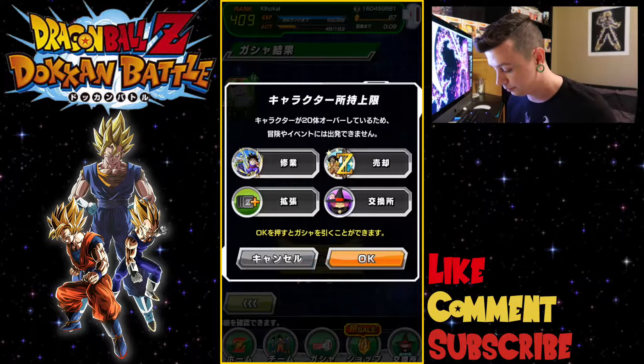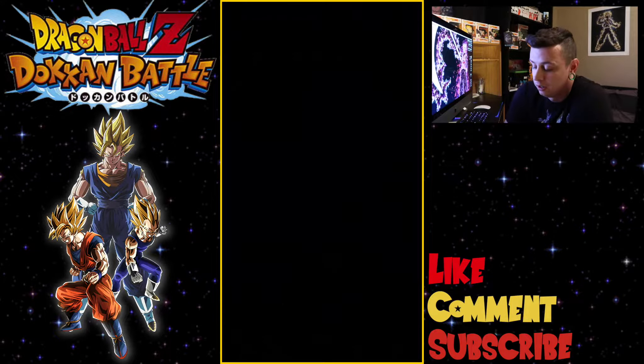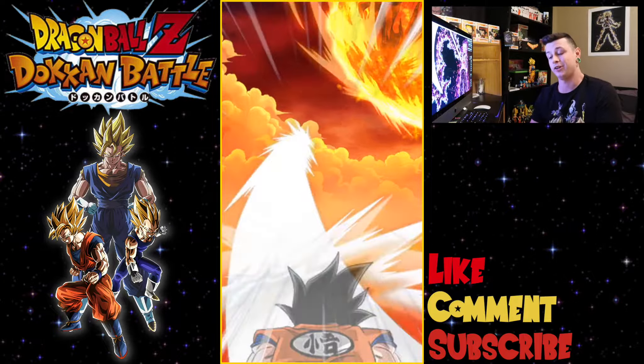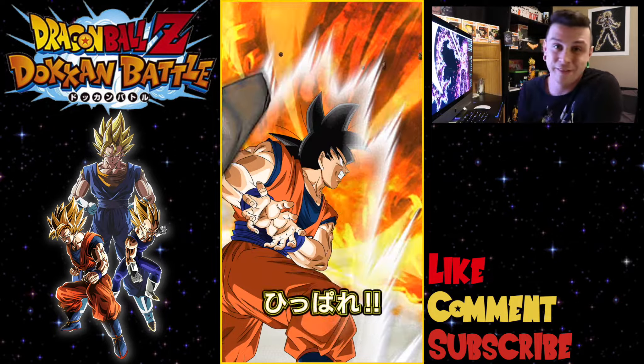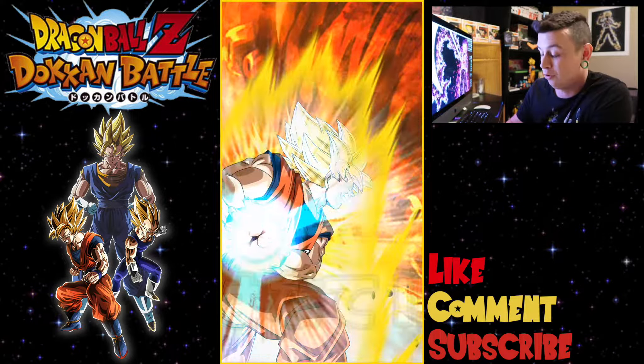And it's Chaotzu — the best thing you could get from Vegeta and Goku: a Chaotzu. Let's do one more single and then we'll hop into the last multi for the video. I'm starting to get a little bit down as always when I don't pull something, so forgive me for the lack of enthusiasm.